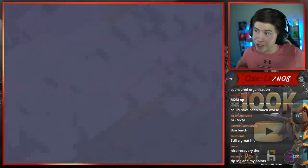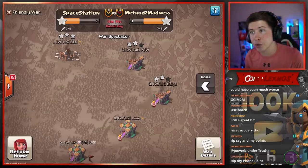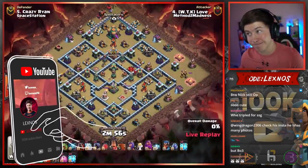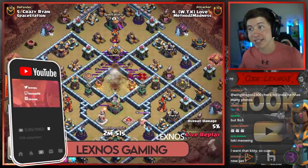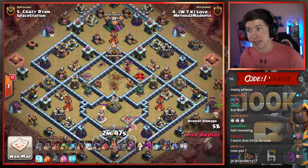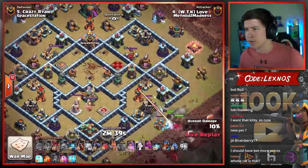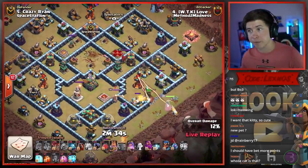Now the only way Space Station have a realistic chance in the first match is if they can get two defenses. Love is in with the fourth attack for Method to Madness — if they triple, match number one is basically over. All they'll have to do is two-star their last attack. Let's see what Love can do here with the Zaps in the core. It's going to be a Lalo attack. He decides to go for the Builder Huts instead of the Sweepers with those Zaps. Wall break, King, Queen, and Ice Golem in for the Multi-targeting Inferno Tower.